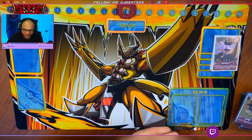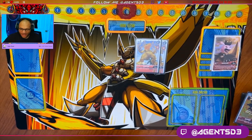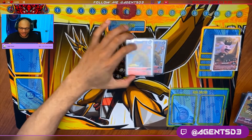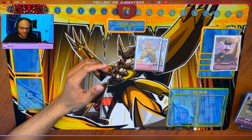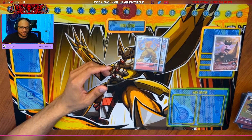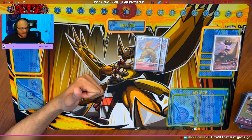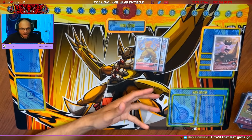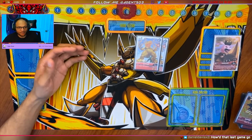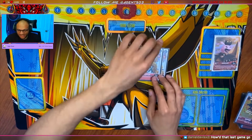Then we have our rookies. We have two Agumon — I think this slot is a flex spot. You can do whatever you want with it. You could put in the Agu that searches the top three cards of the deck and lets you add an Agumon and a tamer. You could use the Agumon that gives you 2K when you attack a player. You have a lot of options, so I don't think you need to use this one.